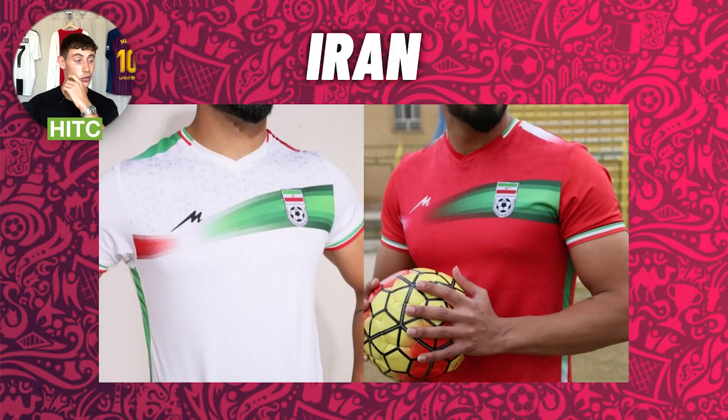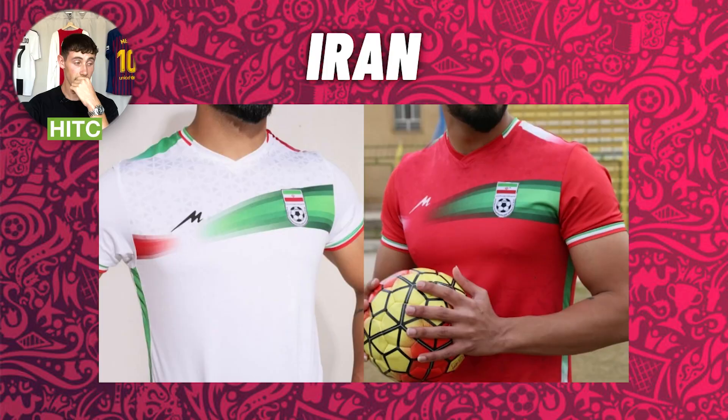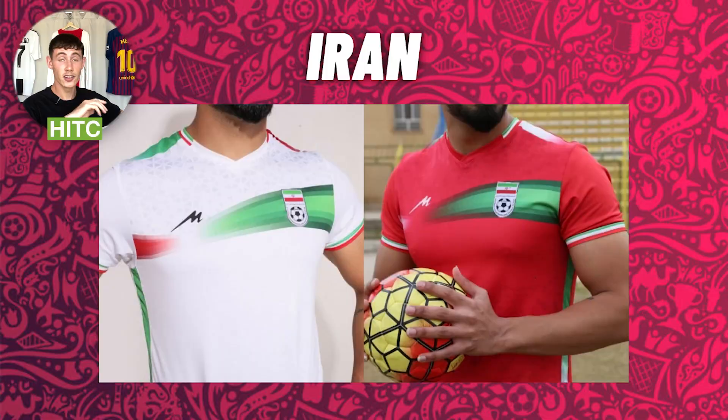Then we have the home kit for Iran. I don't like it. The kit supplier — the M — I've never seen that before. Oh wait, it says Majid. I've never heard of that kit supplier ever, and there's a pretty good reason for that because they don't make good kits, judging from this one. What is that strange stripe on the top? Red and green and the little faded part in white — no. This is a clear 2 out of ten.